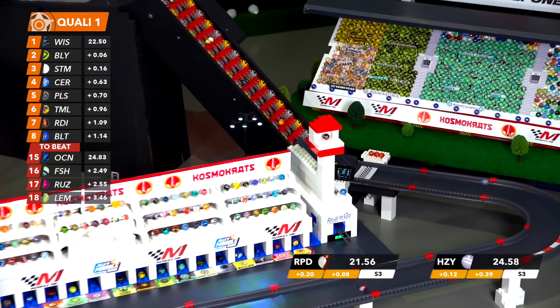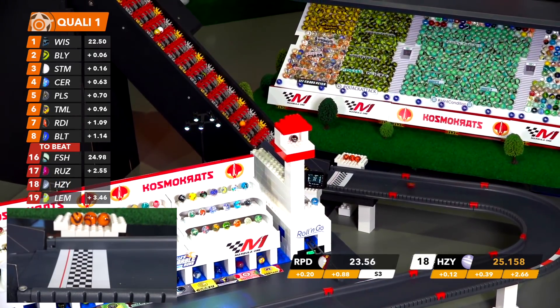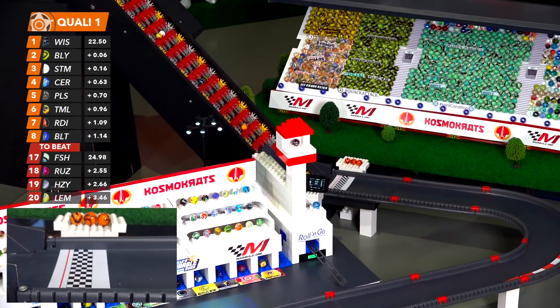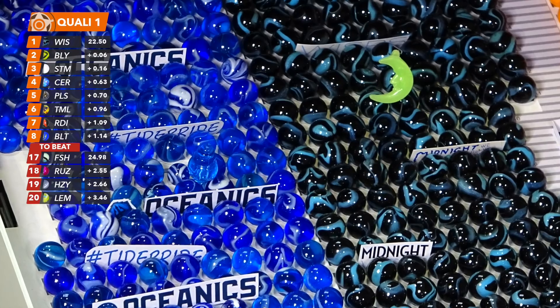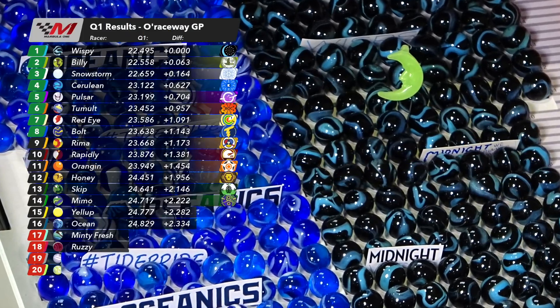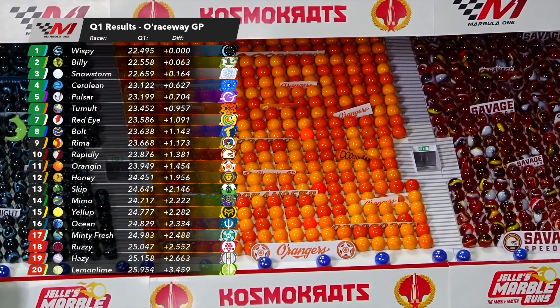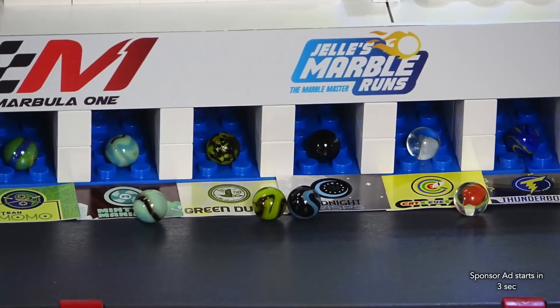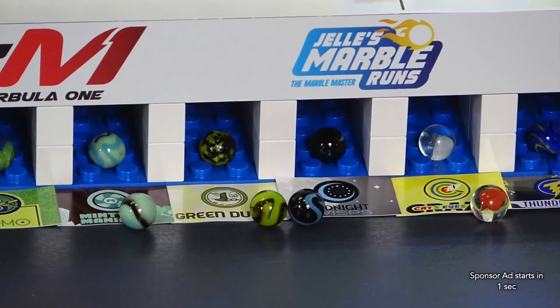Neither one of these is going to make a challenge. So that will mean our bottom four eliminated are Minty Fresh, Ruzzy, Hazy, and Lemon Lime. The Minty Maniacs not getting out of Q1 — not getting a starting spot for the second week in a row. The Hazers finished third in this race last year and they didn't qualify this year.